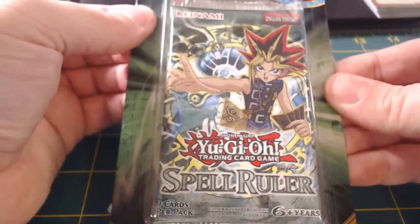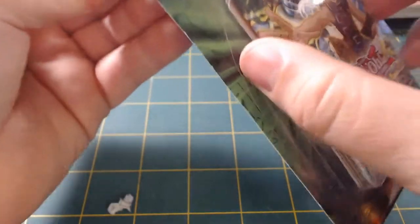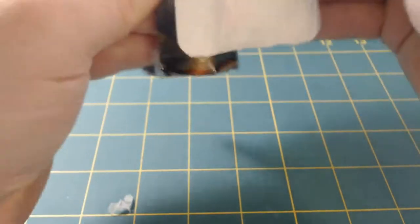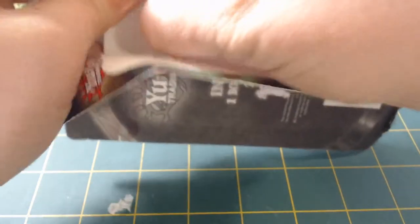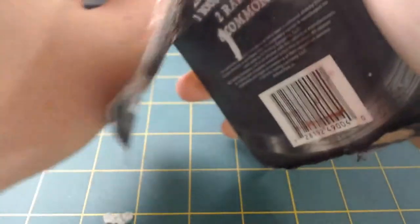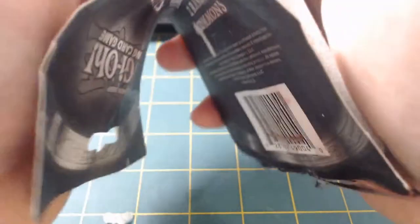Alright, so now — Spell Ruler! Let's see what we can get here. I'm actually really excited about this one. Spell Ruler was one of those packs from when the game first started. I need to look at what cards are in here because I'm trying to remember what was the first pack of Yu-Gi-Oh cards I ever bought. I know the first Yu-Gi-Oh collection I ever got was a Yu-Gi-Oh deck — one of the earliest packs I remember getting had a Beast Cold Dragon in it.